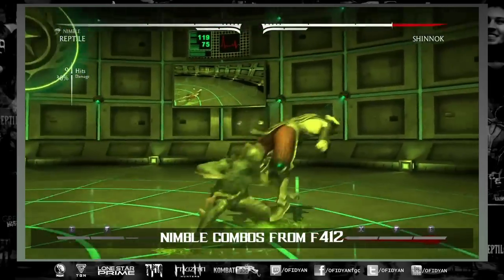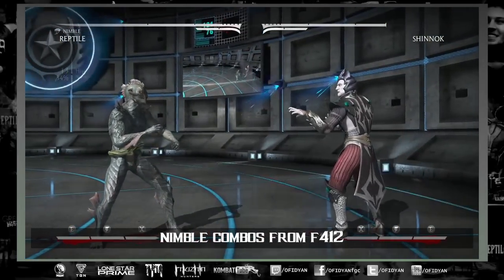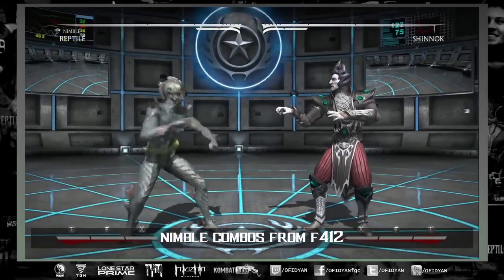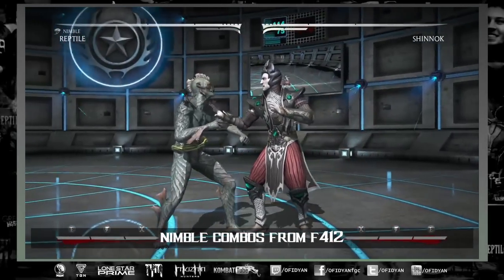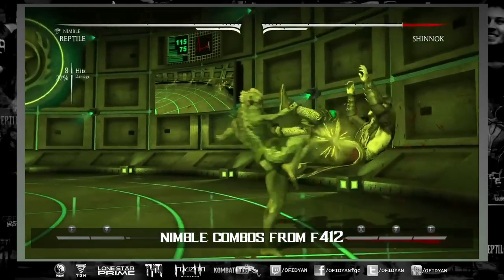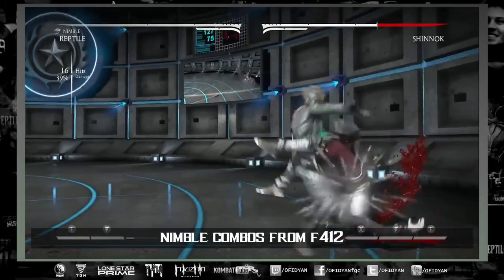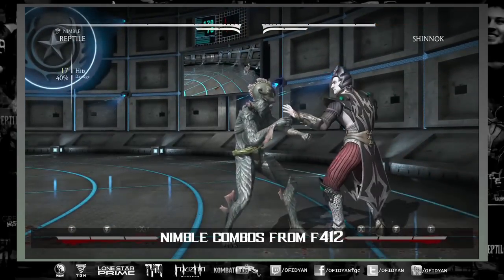You can combo off of 4412 and choose many different combos. You could slide multiple times to build a lot of meter — about half a bar — but it really depends on how far you are from the corner, because if you want to milk the damage you need to decide when you're going to get the force ball out to get the uppercut and the combo that does the most damage.